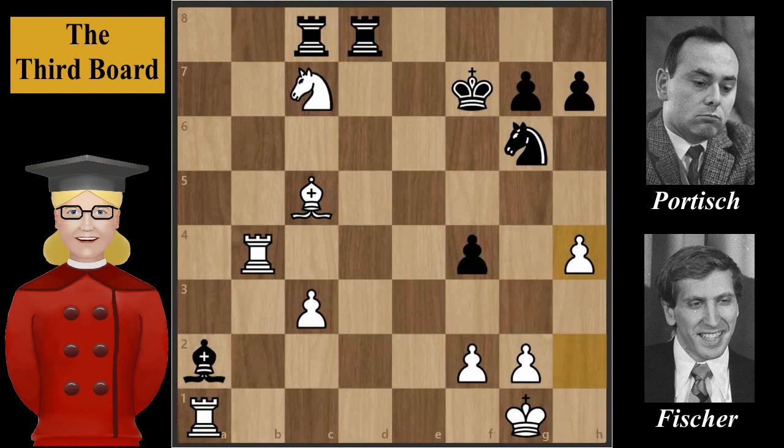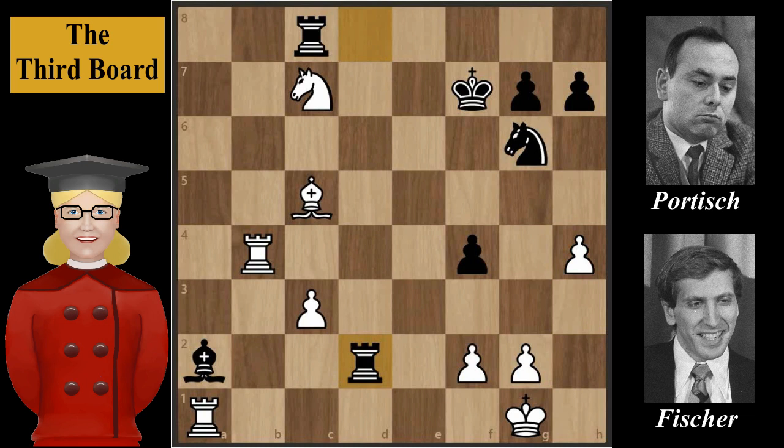If Portisch takes the knight now, he would lose the exchange with the following: Bishop to b6, Rook takes on c3, and Bishop takes rook. Returning to the game: after pawn to h4, Portisch plays Rook to d2, defending the bishop. Portisch probably wished to avoid the white rook going to the 7th rank. Bishop to b6, defending the knight.